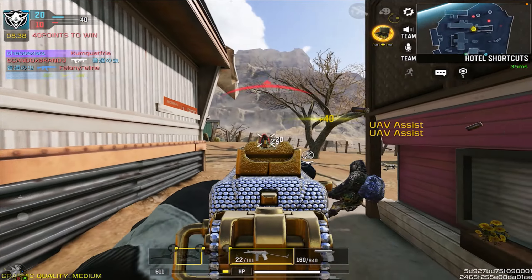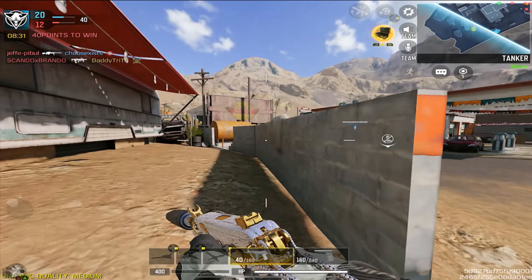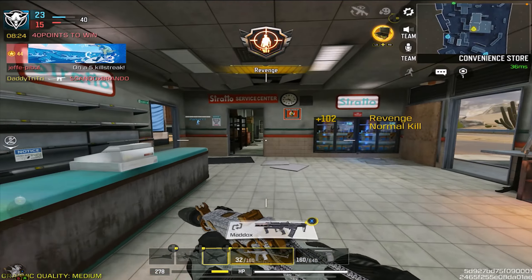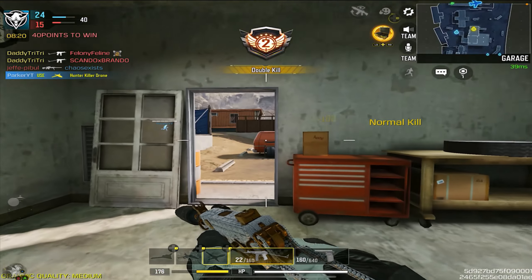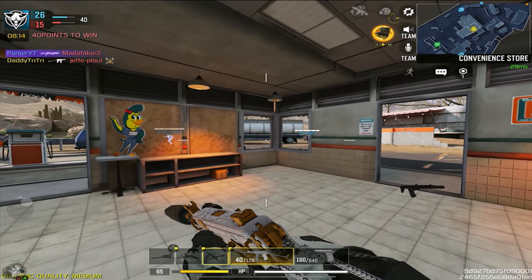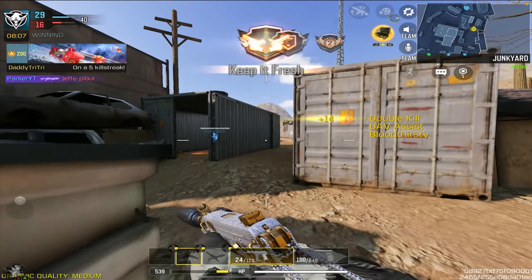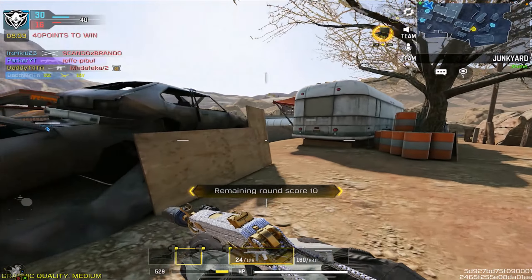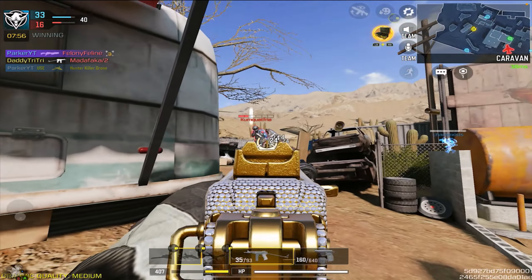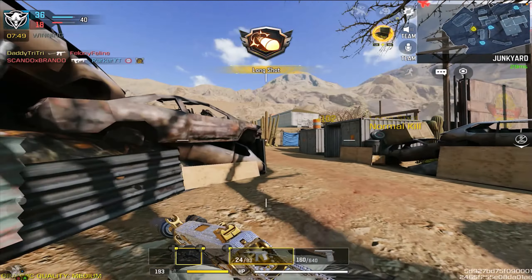The only other weapons I can think of that do that are the QQ9 or the CBR4. This is one of those longer-range, fast-firing SMGs that are kind of on the overpowered side — they usually have a super high fire rate with almost near-sniper range, and it outclasses a lot of assault rifles as well. The crazy thing is there are no real major downsides.